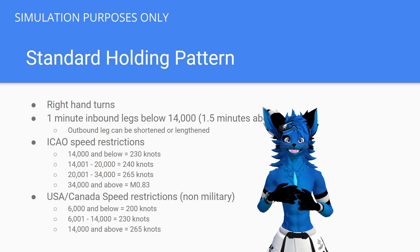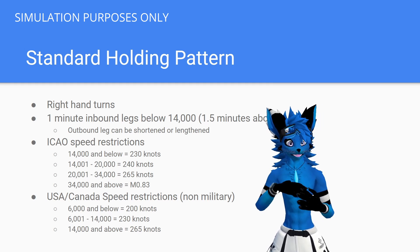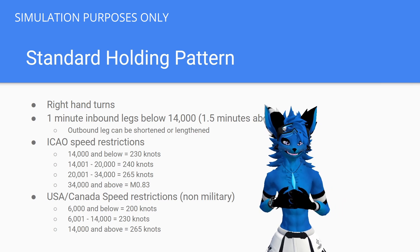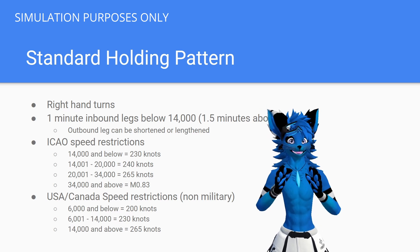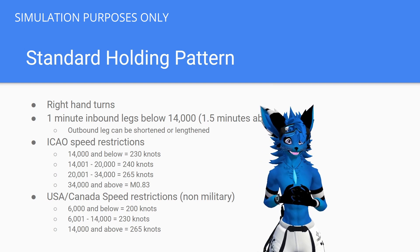In that example, it took twice as long as it was supposed to reach our holding fix, so we would cut our outbound time in half to 30 seconds. That way, when we turn back inbound, we should be crossing that fix at exactly one minute. Your outbound leg can be lengthened or shortened to ensure your inbound course is at the correct time. How long you fly your outbound leg doesn't really matter — the inbound leg is the most important.